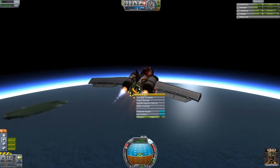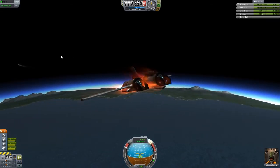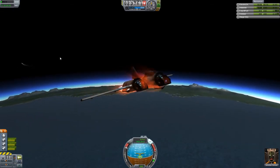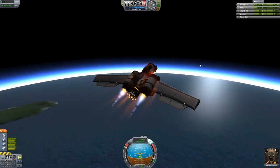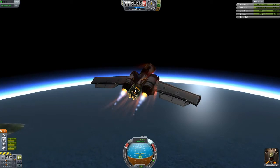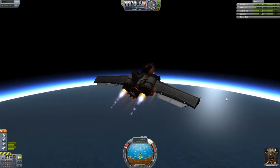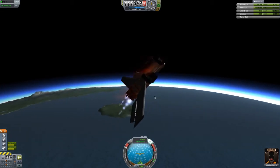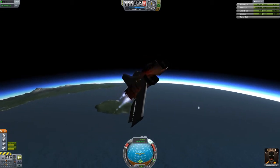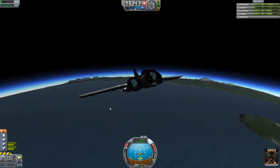Although its thrust isn't actually very high at the moment, its specific impulse is still quite good. So we may as well keep using it till it burns out. We're just going to keep on burning, maybe 20 degrees. Although once this jet engine runs out of air, we're probably going to have to point upwards a little bit more. And I reckon that'll happen just about now. Yeah, there we go, it's run out. So we're going to shut down that engine so we don't waste any fuel, and pitch up a little bit - I think I'm going to go to 30 degrees now. That should be good.